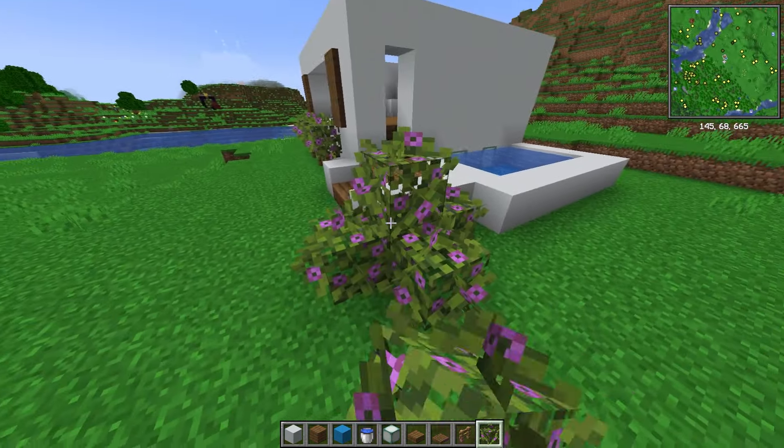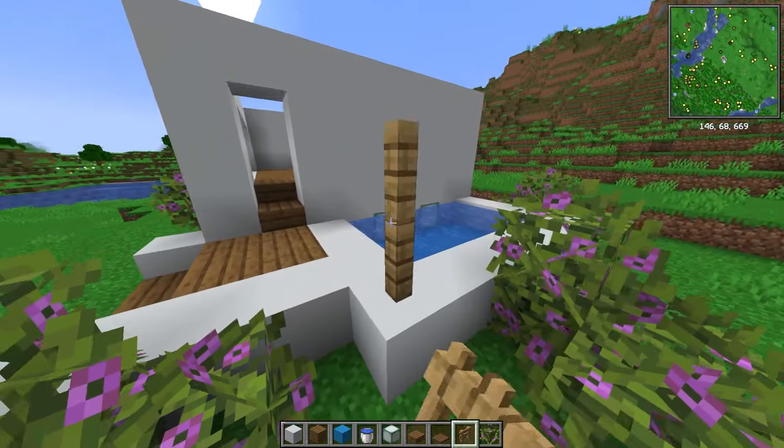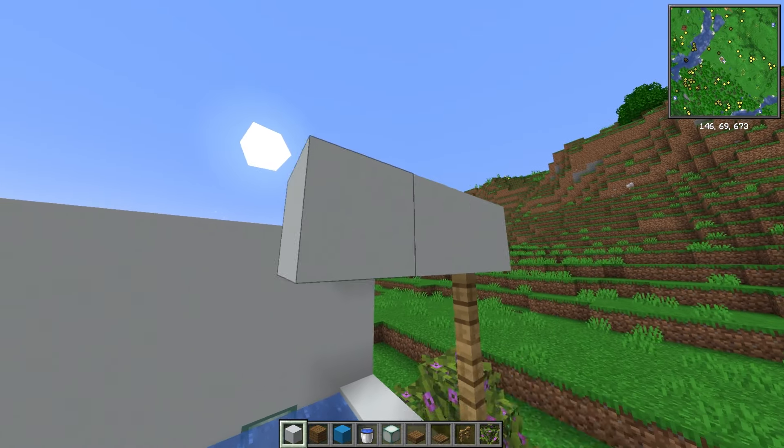Add more bushes around the edges, adding a little bit of detail. Do some patches — do these however you want, they're going to look good. Once your bushes are installed, add yourself in some fence stabilizers and then bring the roof out on top to be able to start to create our new balcony.